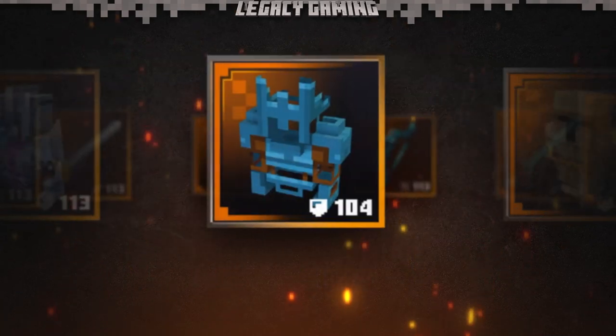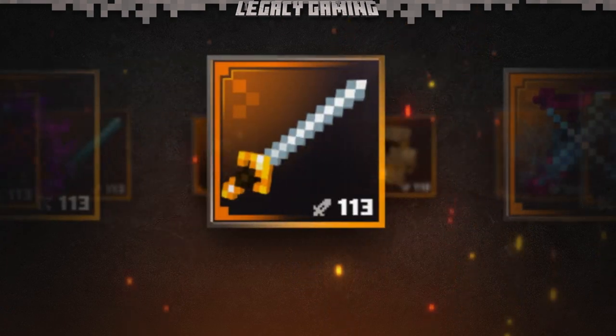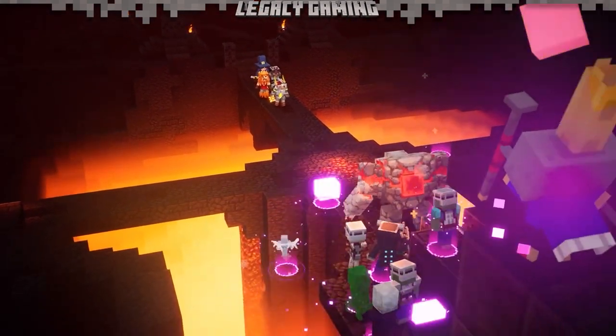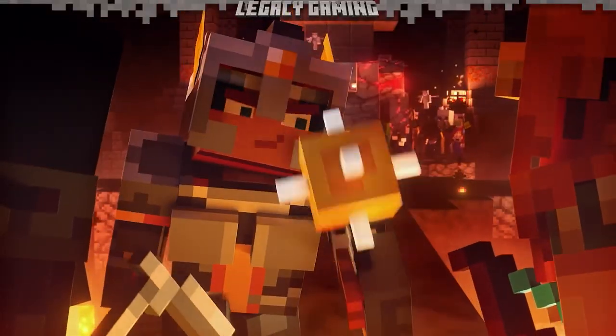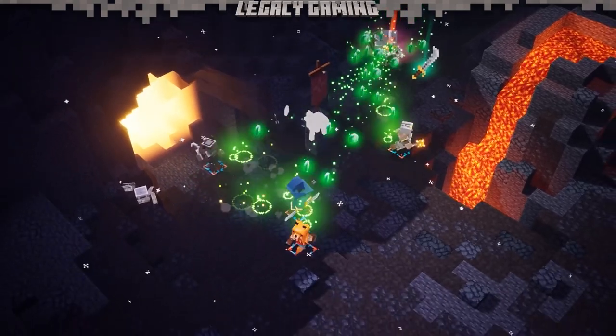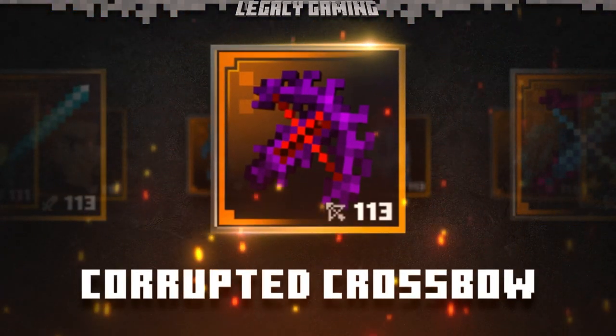You've fought terrible monsters, scoured every corner of the frozen wasteland, all for your shot at glory and some uniques. Hello friends, my name is Kodiak, one half of the team behind Legacy Gaming, and if you thought the Dynamo enchant was crazy before, just wait because it comes standard in this overpowered ranged weapon. Today's video is all about the Corrupted Crossbow.